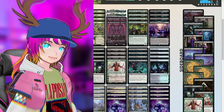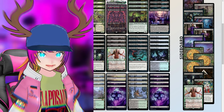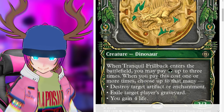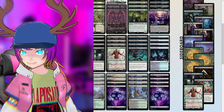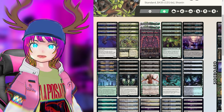We have Rankle's Prank, two Path of Peril, and three Tranquil Frillback. When it ETBs, you pay one up to three times — if you do, destroy target artifact or enchantment, exile target card from a graveyard, or gain four life. Very flexible. One more Cutdown, one Gix's Command, one The End, and one Nissa. That kind of gave away why we don't want to play this deck — I'll explain fully later.